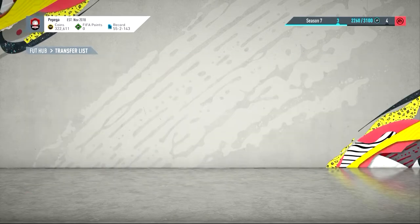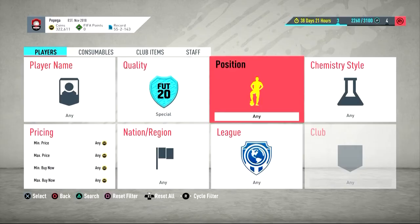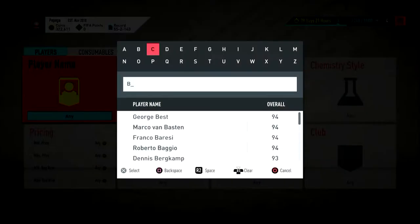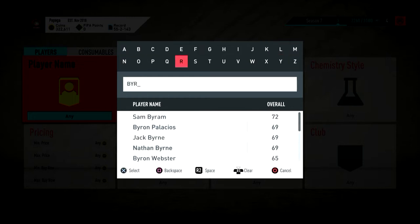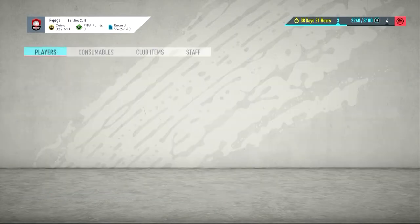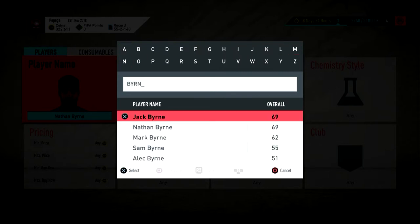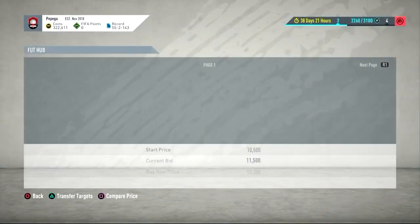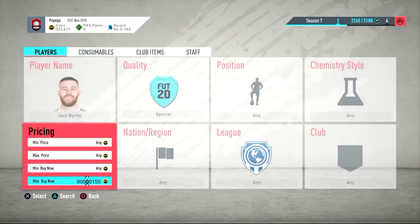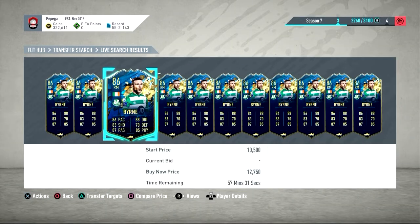All you'd want to do here is go like 'special' and search by name — for Byrne, for example. I've forgotten the guy's first name. I want to say Nathan Byrne — nope, that's the Wigan guy, that's why I recognise his name. Jack Byrne — it is this guy here. So you can see this guy's going for like 13k, around that sort of price. 13k, it is 13k basically.